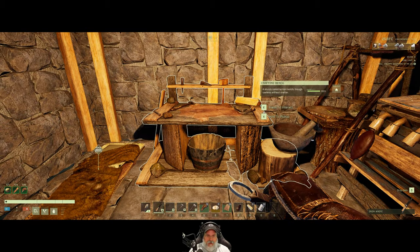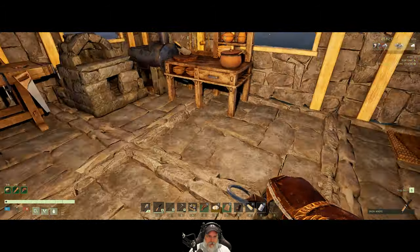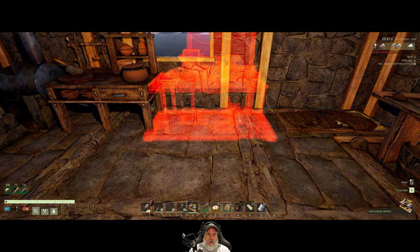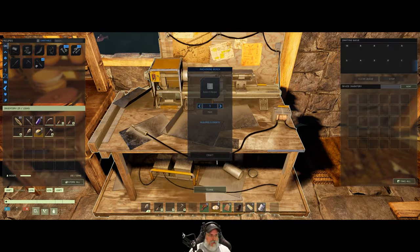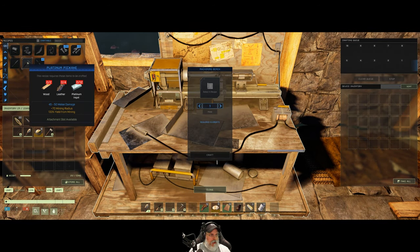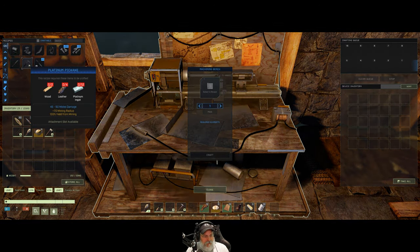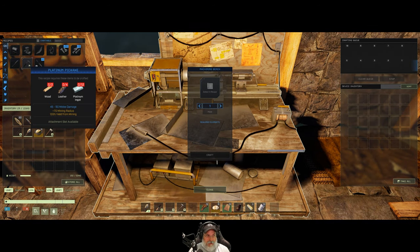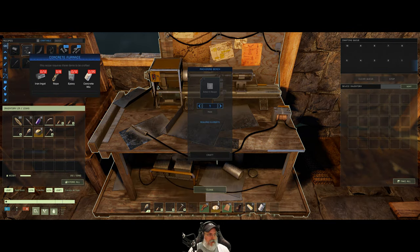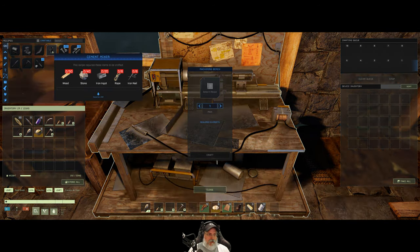We are getting very close to the next level. Let's grab the machining bits out of here. The plan is to put that right here, and then we don't have any more floor space left after this. Before we can do the platinum pickaxe, we've got to do the steel pickaxe, and we're just going to use the steel pickaxe for a very short period of time — just enough to get enough platinum to then make the platinum pickaxe. The concrete furnace — sorry, cement mixer — is the very next thing we want to do. We're going to need 50 wood.